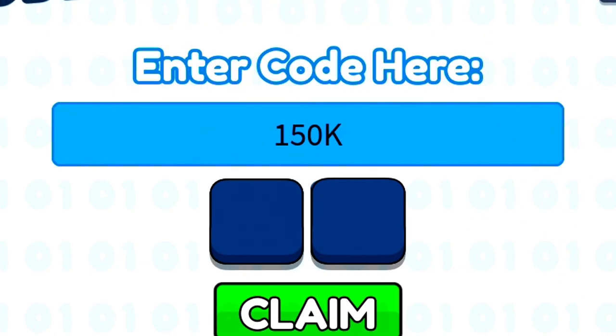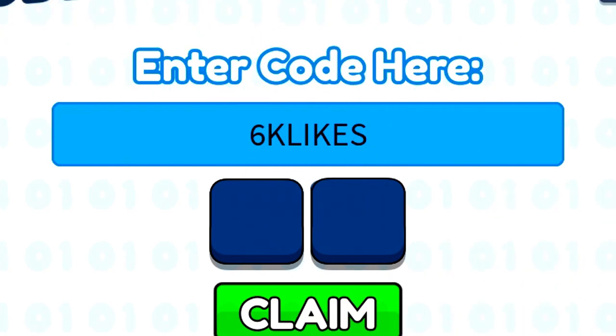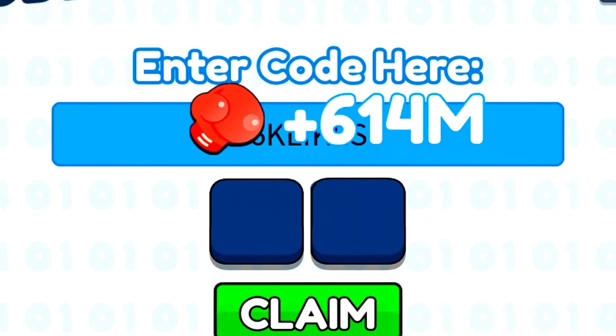After 150k, we've got the 4k likes code — redeem that as well. Then the next code is going to be '6k likes' — redeem that code. And as soon as you redeem that one, we've got another code: the '10k likes' code — redeem that one too. There are honestly just so many codes in Punch Simulator.